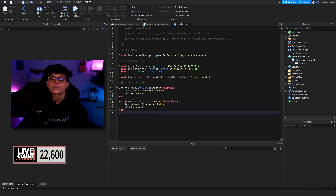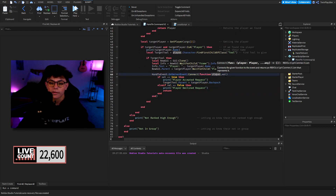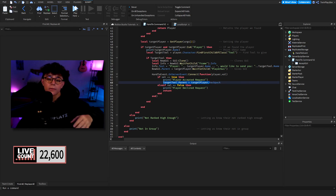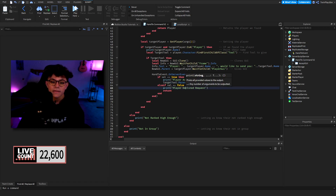That's when we go to the remote event's OnServerEvent — we get the player and value variables. If value equals true, meaning they accepted, we print "Player accepted request" and set the target tool's parent to the target player's Backpack, giving them the tool. If it's false, we print "Player declined request" in the output and return to the start.